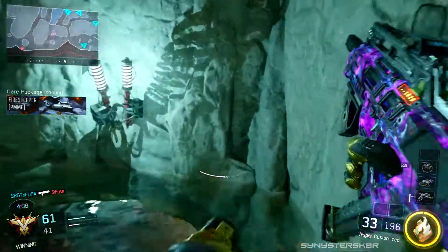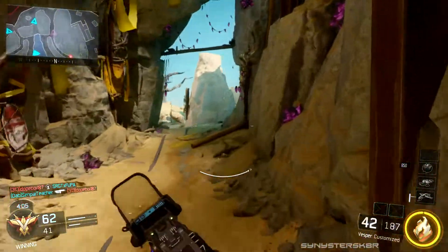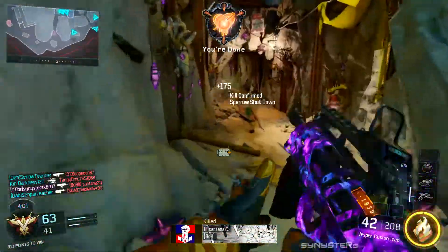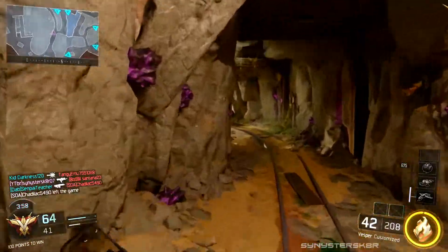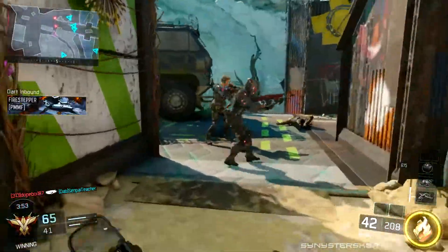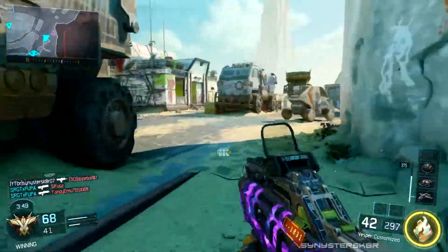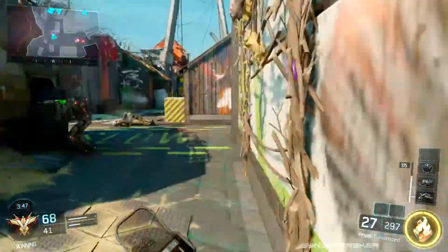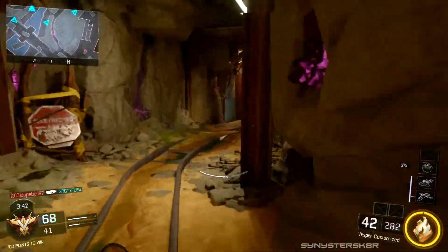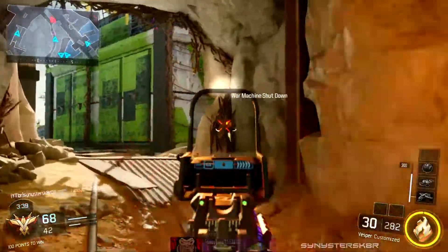I also use tac mask as my last perk because it's absolutely amazing — it reduces all tactical effects and makes life a whole lot easier, especially when you're rushing and don't want to be slowed down by opponents throwing concussions at you. That's also why I like to use Ghost, because it keeps you off the radar for nice flanks, and people love to use UAVs in this game.